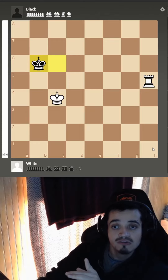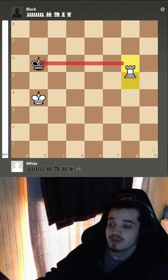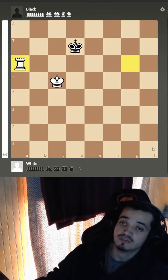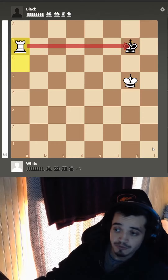Remember the waiting move — you're not the one who is aligning with the king. It's the black king that has to be in front of you. So there we go, we get this check and we continue with the same strategy: the waiting move. We continue to follow the king, and when we get the opposition we give this check.